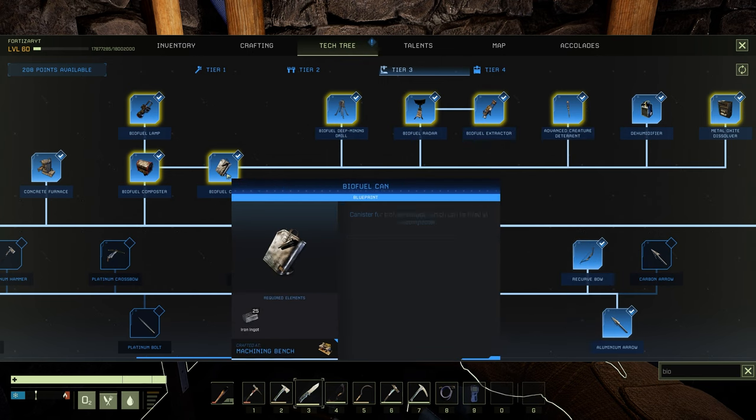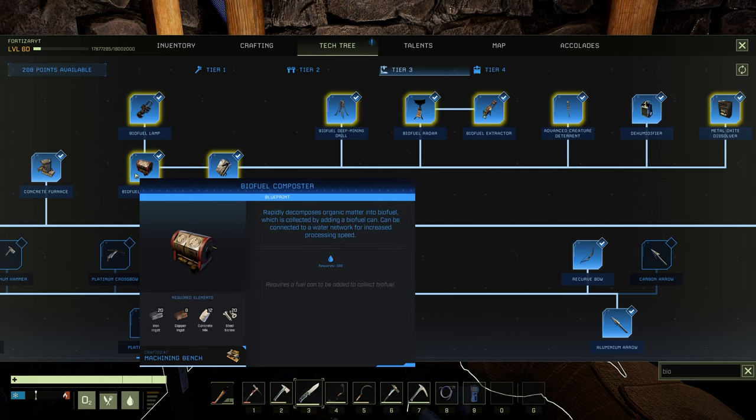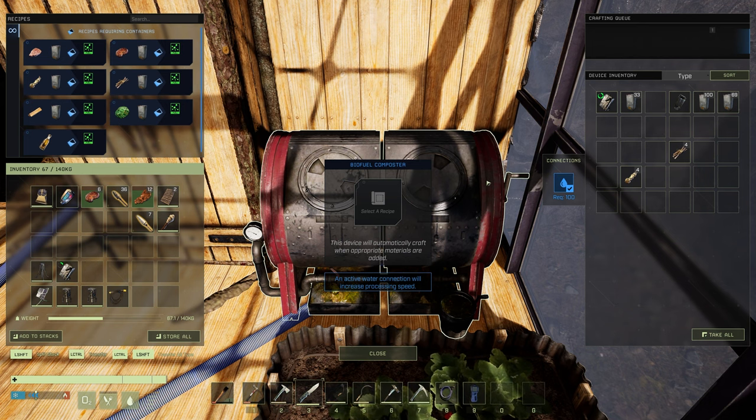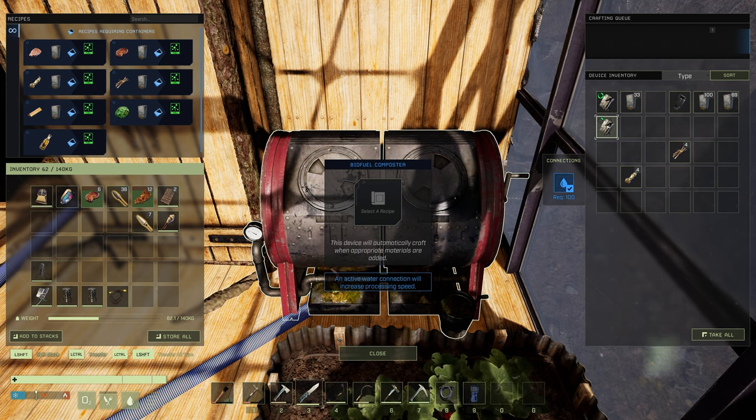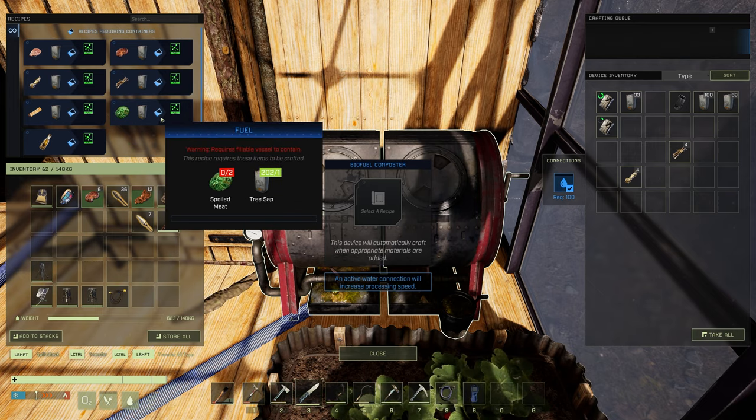You'll also need a biofuel can, which will need to be filled in the biofuel composter. To fill it, just move your biofuel can into the biofuel composter — you can use any one of the resources shown in the top left to fill up your biofuel can.